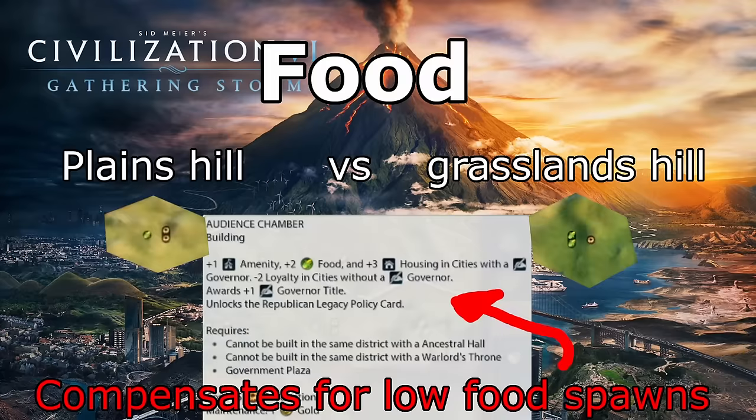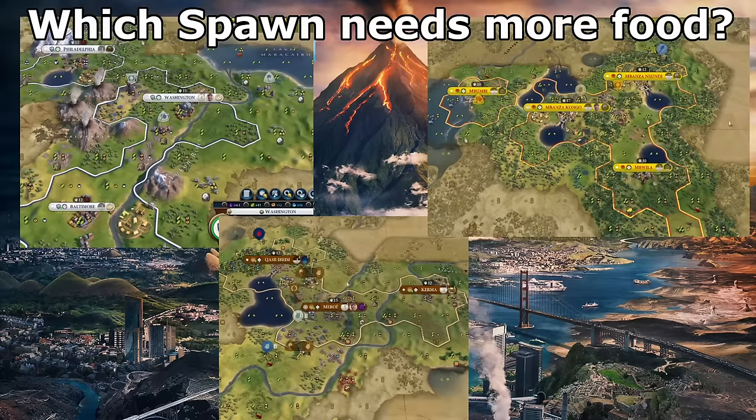The third factor we should consider is food. How much food is available in all of the surrounding land? This is worth considering because the Audience Chamber grants a great deal of food and housing, which is more valuable in spawns with low food, such as spawns with a lot of Plains tiles. Plains tiles have higher production than Grasslands tiles, so being able to grow our cities tall and work a lot of them is a welcome benefit provided by the Audience Chamber. Returning to our three spawns, the Nubian one would benefit the most from the food and housing provided by the Audience Chamber. This spawn has a ton of Plains hills that'll become very productive once mines are placed on them, but is very low in food. Audience Chamber is the perfect complement to this spawn.